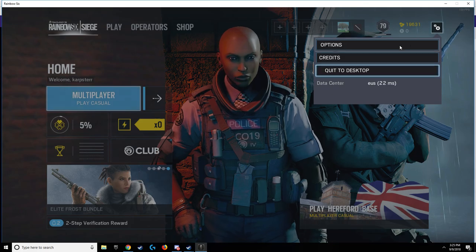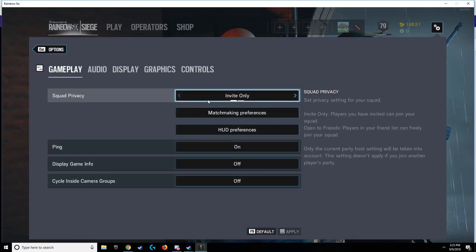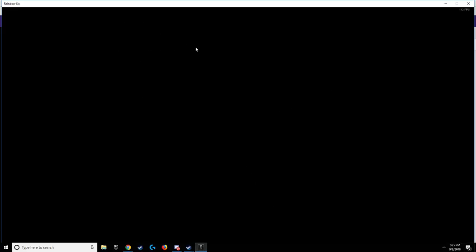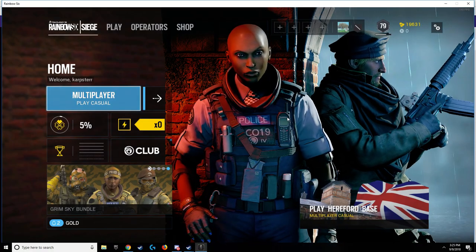Just bringing you guys a quick video about a glitch within Rainbow Six Siege where even if you put your game in full screen and apply it, it won't actually put your game in full screen, as you can see here.